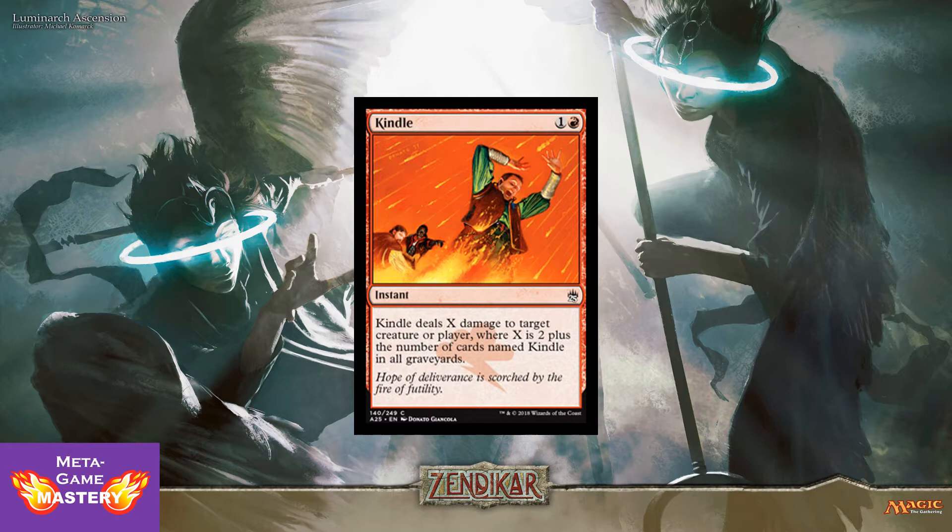And here we have Kindle — not Amazon Kindle, Kindle the burn spell. It's 2 CMC, 1 colorless and a red instant. Kindle deals X damage to target creature or player, where X is 2 plus the number of cards named Kindle in all graveyards. Love this card, especially in limited, where there's no limit to the number of copies you can put in your deck as long as you continue picking these up in draft. And if your opponent happens to be running some, it just powers up your Kindles as well.